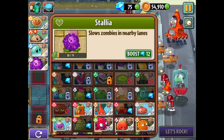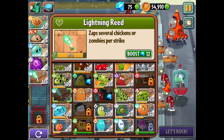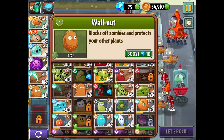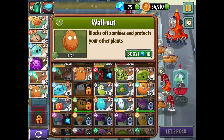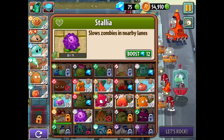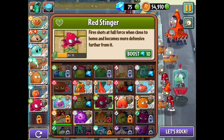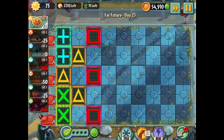Definitely go with the free stuff — what's the biggest bang for your buck? I still feel like it's lightning reed. I'll do walnut instead of infinite because it's cheaper. There are no jetpack zombies so I don't have to worry about the blover — I'll do em-peach. I feel like the Stallia won't work out. The red stinger might be more expensive but it's a very effective plant, so I'm thinking we'll try that with a sunflower.